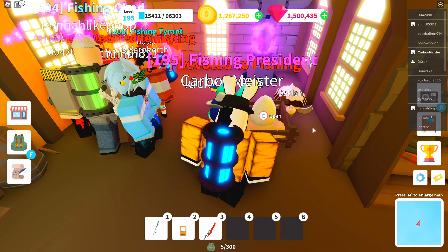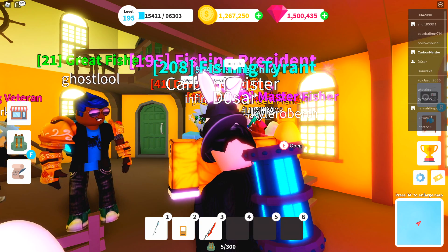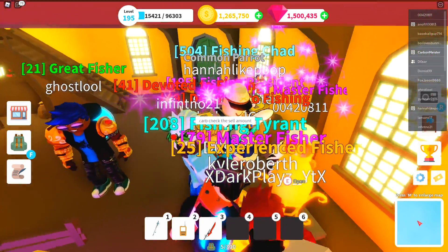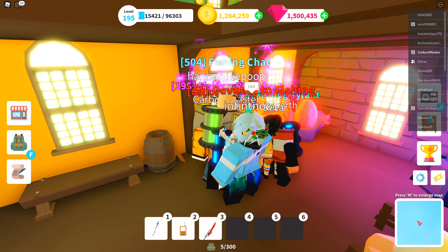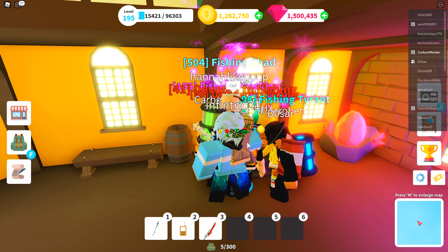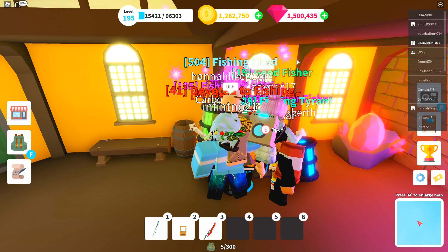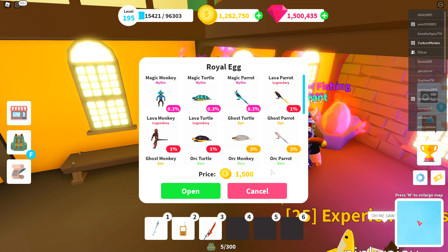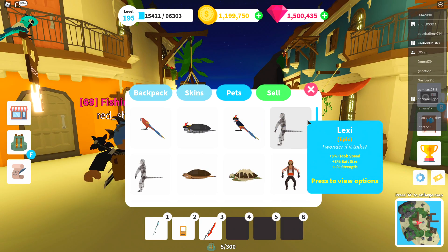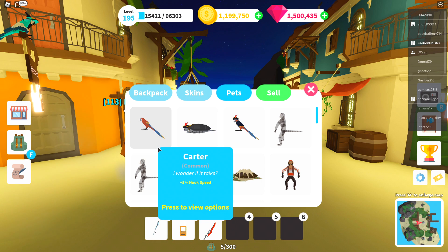Let's buy some of these eggs and see what pets we can pull. Before spending gems on the most expensive egg, I'm going to jump into the 1,500 coin royal egg first to get a general idea of how my luck plays out. For the first roll we got a common parrot, the second roll is an uncommon pirate turtle, and the third roll is an uncommon pirate parrot. I'm going to spend until I've used about 70,000 coins on the royal egg.